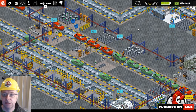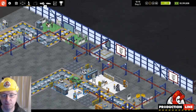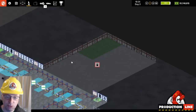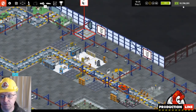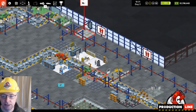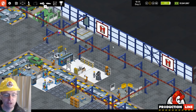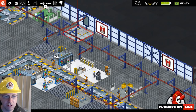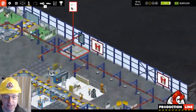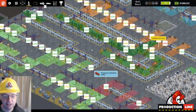Something I put in yesterday because I was ahead of schedule: wouldn't it be cool if you have the company logo on signs around the factory? This is currently my company logo. They don't show up on the red ones because of the little windows. They do update, so if you go to any window that lets you set this, you click your logo and change it to whatever you want. People will ask can you put custom logos in — not yet, but you will be able to, it's really easy to code.